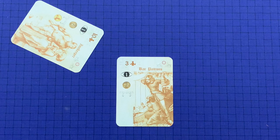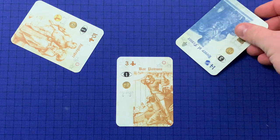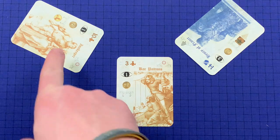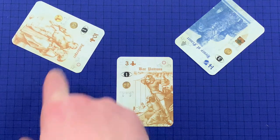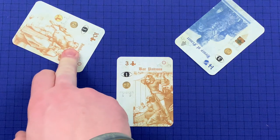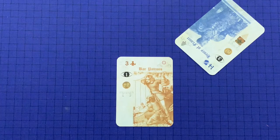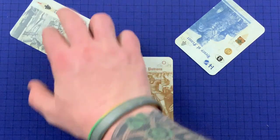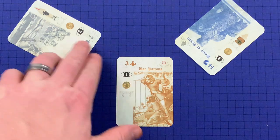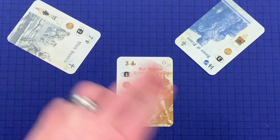If a player doesn't have a card of the same suit, they may play any suit. It's important to note that if the player can follow suit, they must follow suit. However, even if the player does have the appropriate suit, they could instead choose to play a Wild card. When they play the Wild card, they declare what suit that card will be, and they are not obliged to follow suit with that declaration — they could declare it to be any suit.